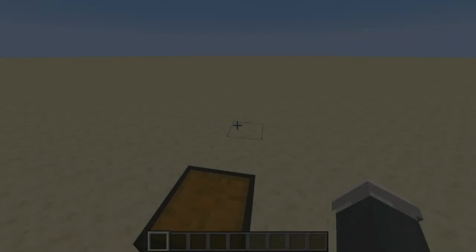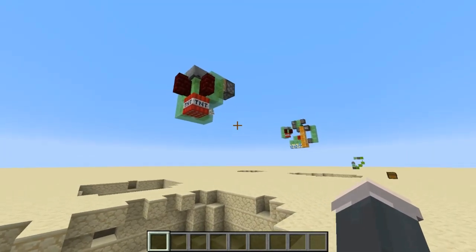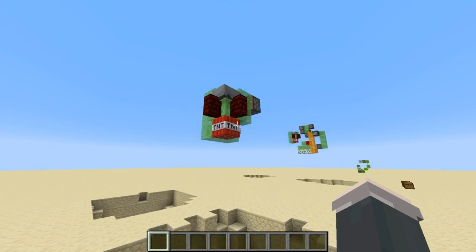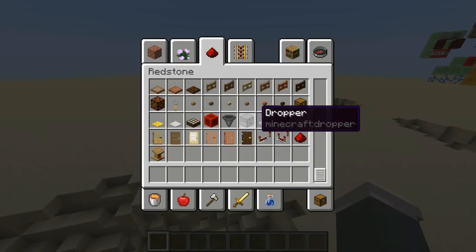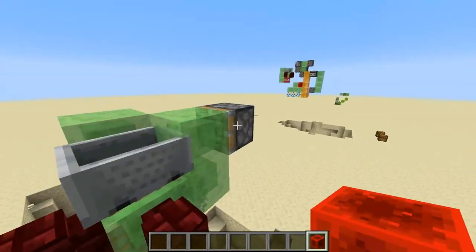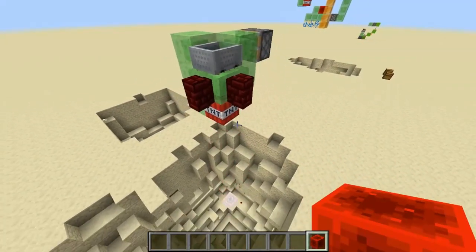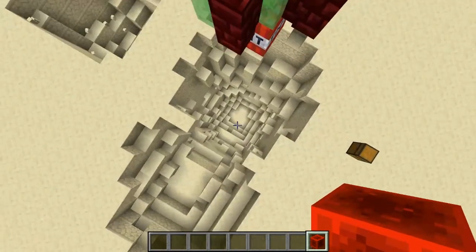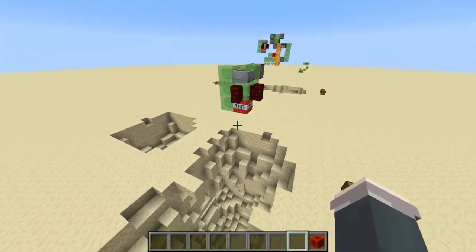Moving on — TNT Duplicator. The next cannon is a TNT Duplicator, and it doesn't actually fire like our final one. However, this one does make TNT, and I'll show you how to activate it with a redstone block. This can be used in flying machines or in a quarry — it really depends what you want to do. I'm going to be showing you the quarry version, but I'll also tell you how to do the flying machine version. If you don't know what a quarry is, it's just digging straight down with TNT caving.